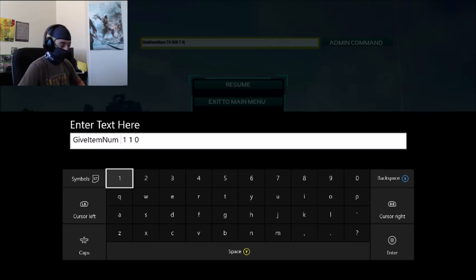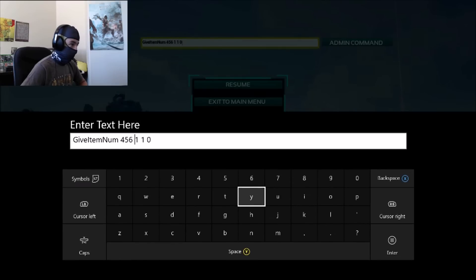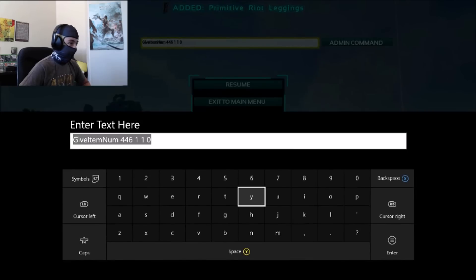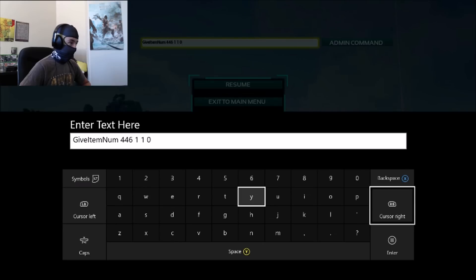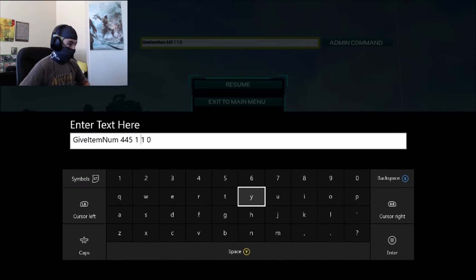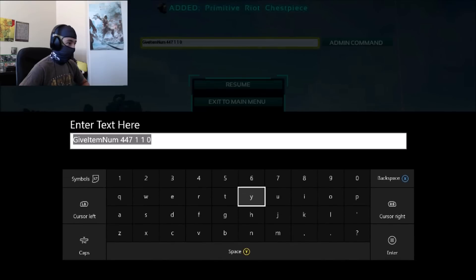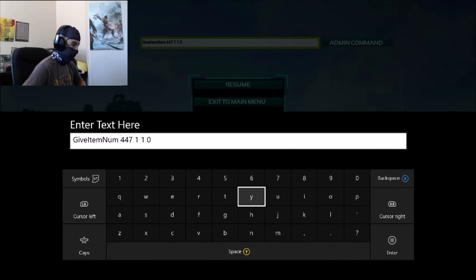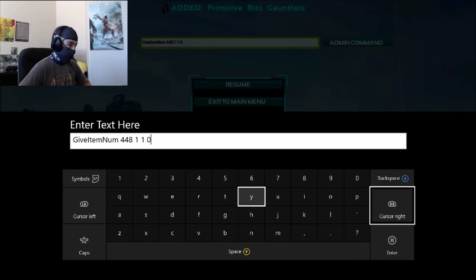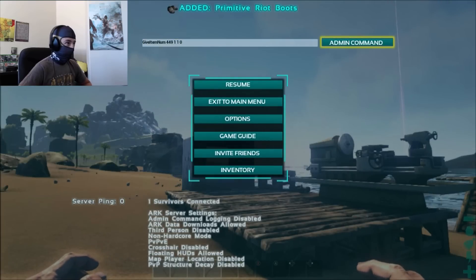Let's say I want to spawn some riot armor. Riot armor I believe would be 446 — yep, got riot leggings. Let's do 445 — nope, that's a greenhouse window. So let's do 447 — riot chest piece. Let's try 448. You cannot do 450 or above; I've already tried that, it will not work at all and it'll just remove your item. So you can only go up to 449 when spawning stuff. There you go — got full riot gear.